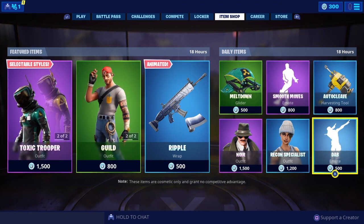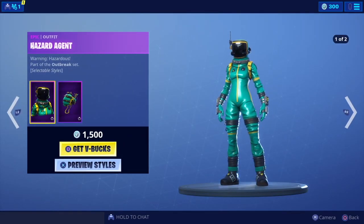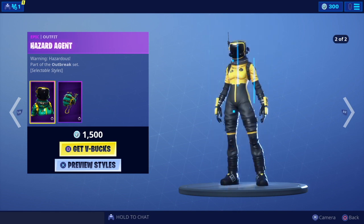In the item shop today we've got a total of four epic, four rare, and three uncommon — 11 items in total, with a value of 10,400 V-Bucks. We've got two new sets in as well.